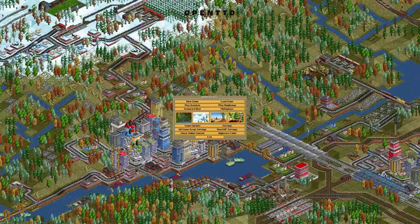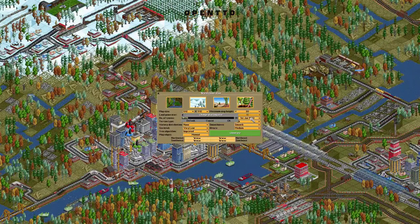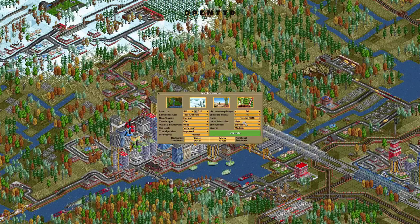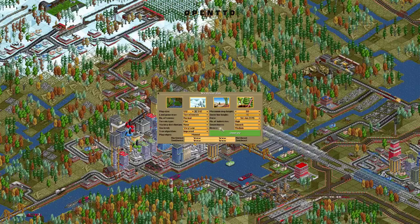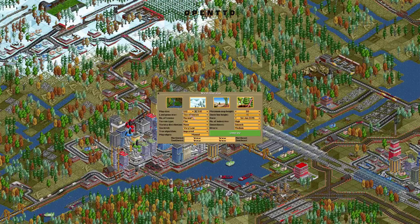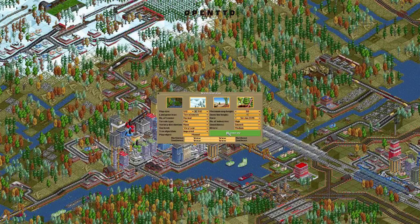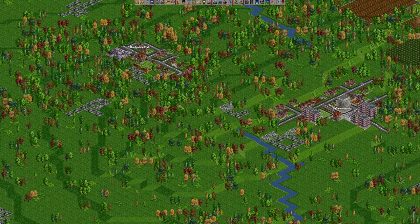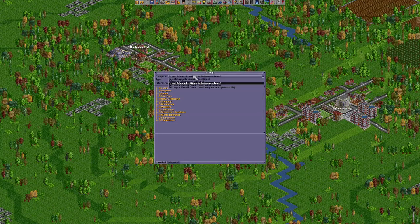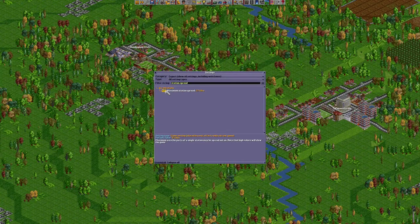In the main menu we are going to click new game. I'm going to set the starting year to 2015. I'll play with a high number of industries on a flat map, because that's what we really want for a big rail network. I'll play the temperate climate because that's the one I'm most used to. After clicking generate, open settings, change the category to expert, and type 'station spread' in the filter. Adjust this to at least 24 so we don't have to worry about stations, and we can also use it for station walking.